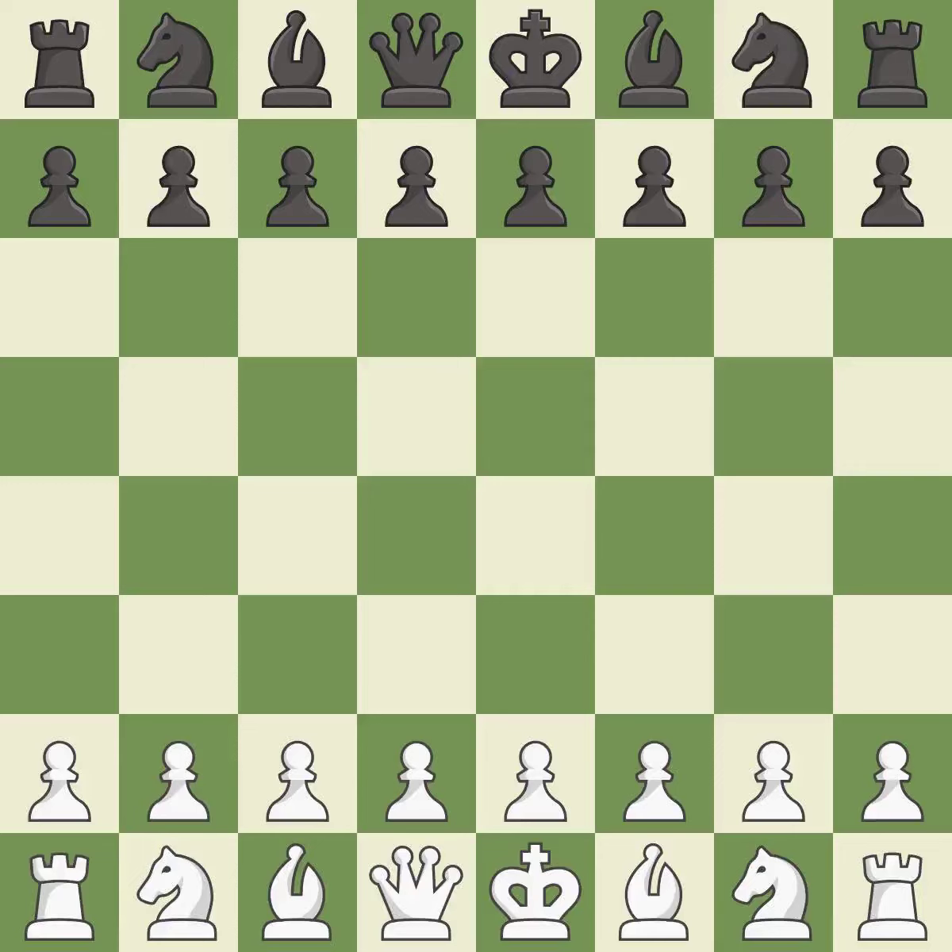Queen's Gambit Declined, three knights, Harwit's attack — 5, 006.e3 c5. Intense, that was a serious game. White really outplayed black in that one. The opening was balanced. That was an incredible middle game by both players. White outmaneuvered black in the endgame.